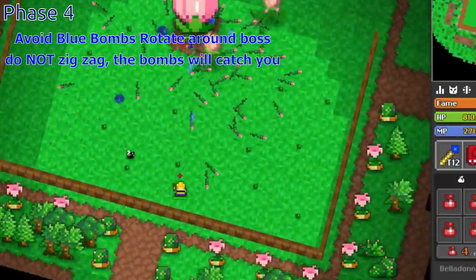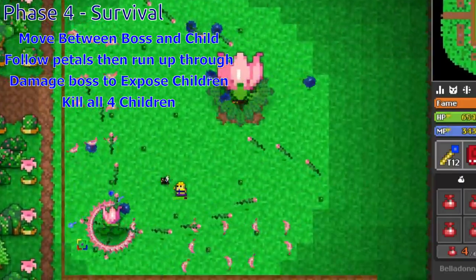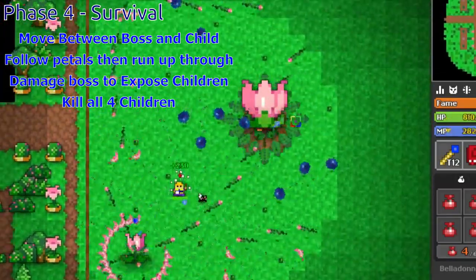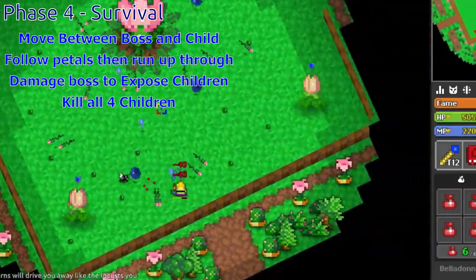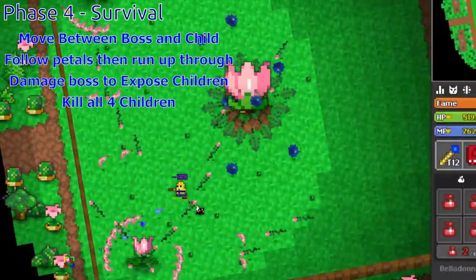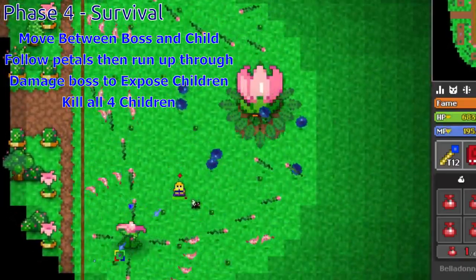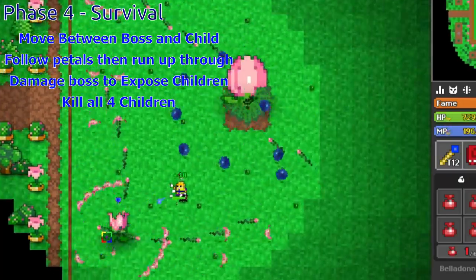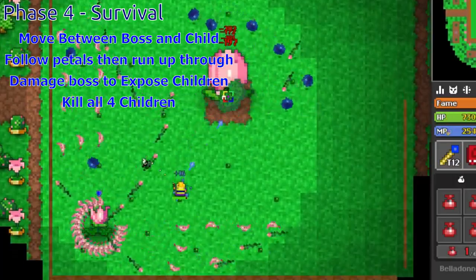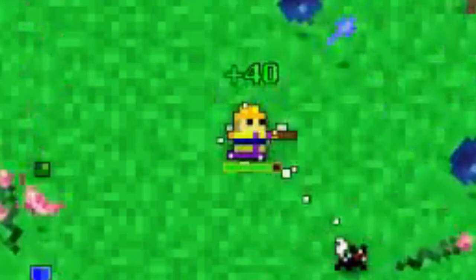Once you do enough damage, you will enter the survival phase. This is where most players will die or nexus. The children will each move to a corner and begin bombarding you with all kinds of attacks. You need to quickly move in between one of the children and the boss. The best way to survive this phase is to either follow the leaves as they come down, or wait at almost 90 degrees for the leaves to come to you then quickly run up. It is possible to run through the leaves without taking any damage but it's very hard to pull off. If you get lined up, you're going to die. The leaves each deal 150 armor-piercing damage.